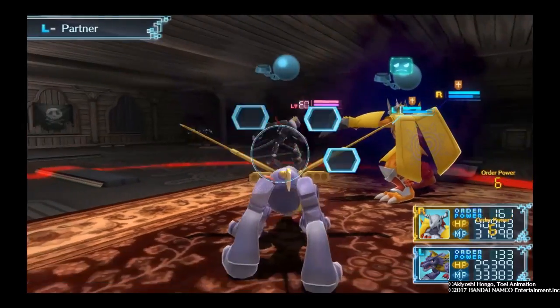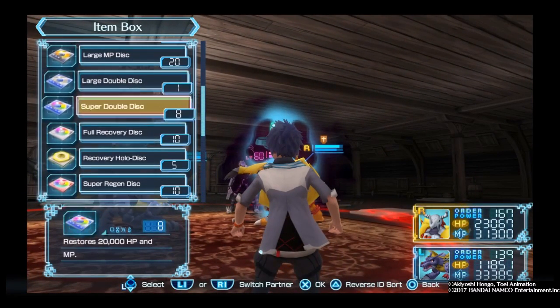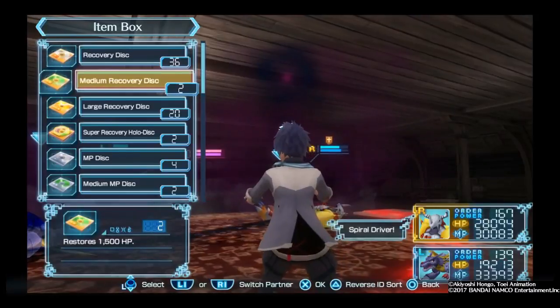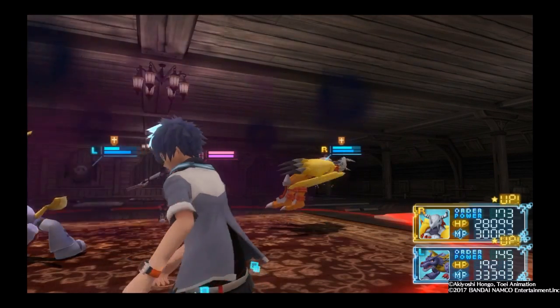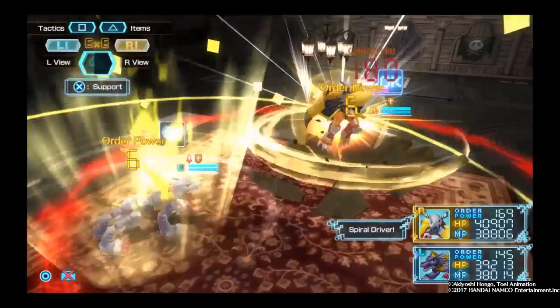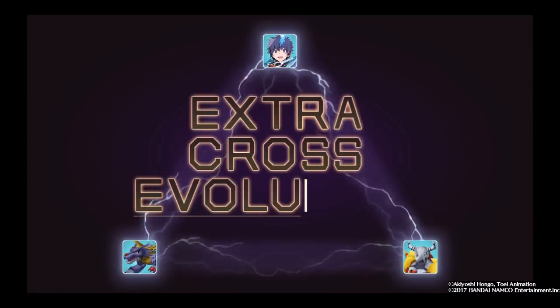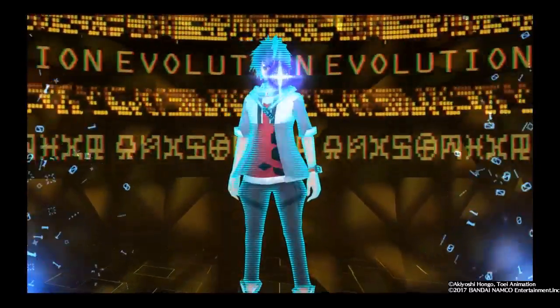Let's see if I have Remedy Discs or Full Recovery Discs — super recovery hollow discs, large recovery discs. I'll just keep going for Super Double Disc. Maybe I should use EXE anyway. I'm not the biggest fan of EXE on a given Digimon, but if it makes the fight quicker. I've got to make sure that my headset does not pick up the audio of the EXE battle theme so that I don't end up invoking a copyright violation.